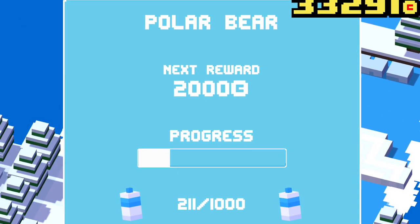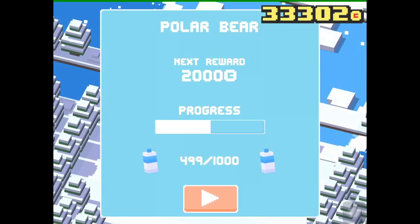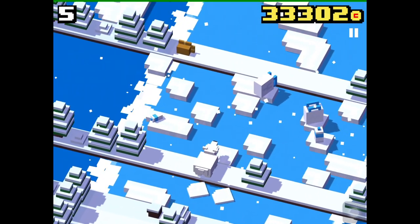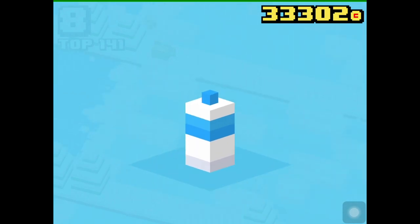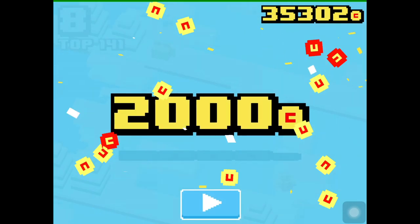The item counter is somehow messed up because we already collected 500 items before, so we only need to collect 500 in this mission. To get a total of 1000 items I just collected the last missing item and here is the box to get the 2000 coins.